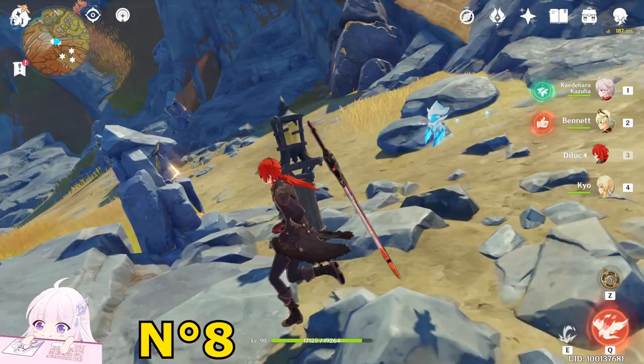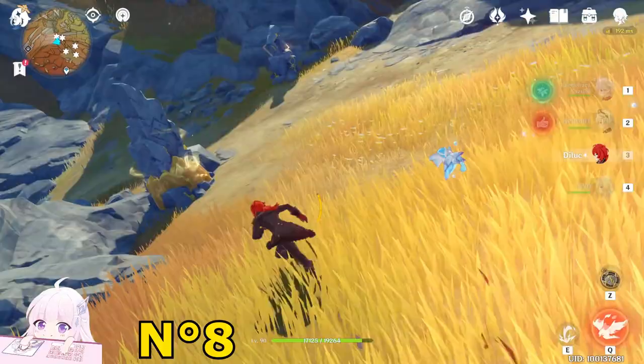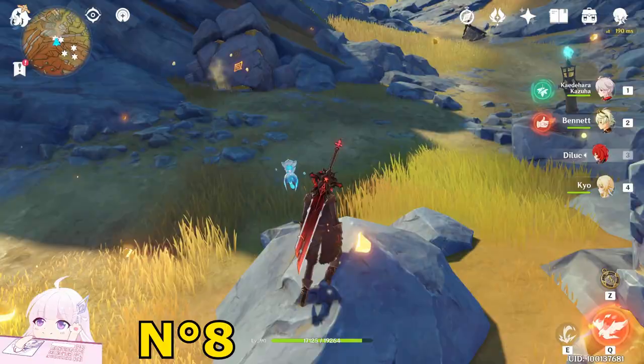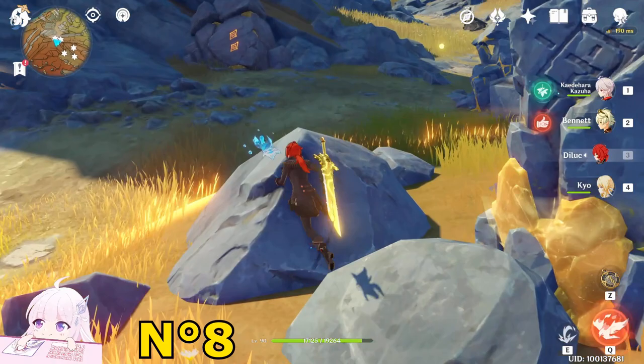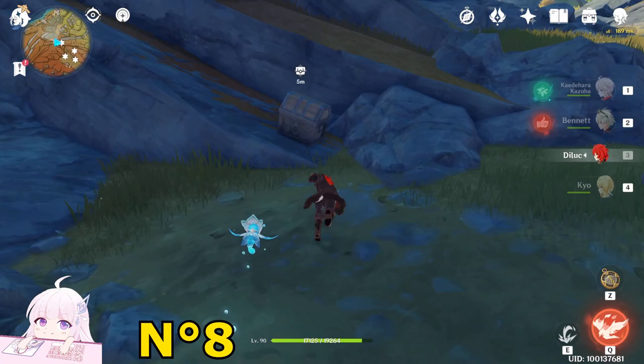This puzzle you have to time. There are two rocks. Hit the first one once. When the resonance is almost reaching the second one, hit the second one as well, so both resonances will combine. You have to resonate both rocks with two resonances in a really short time. Get this Exquisite Chest.